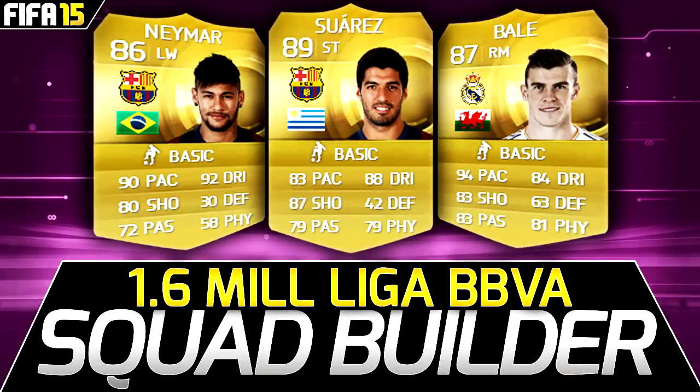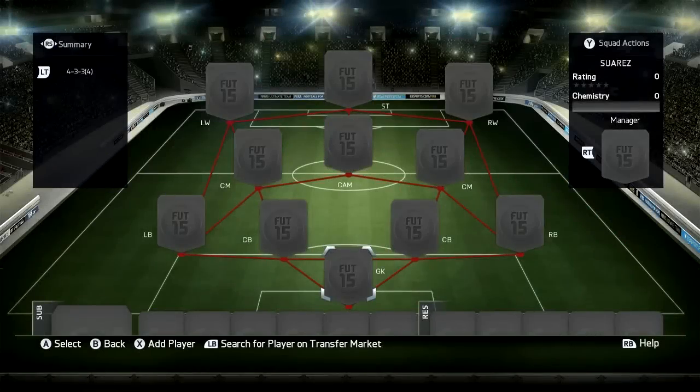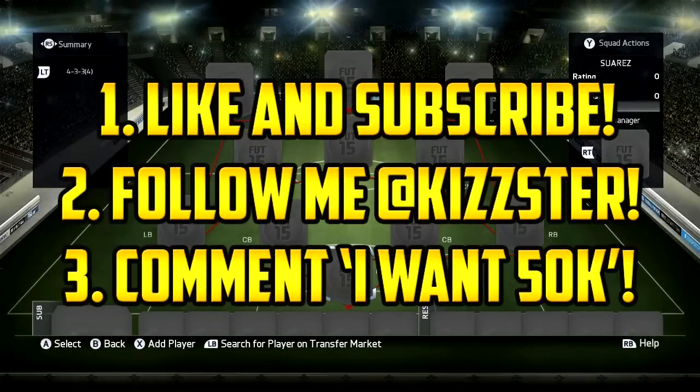Yo guys, what's going on? It's KIZ here and today we have a sick 1.6 million coins Liga BVA squad builder featuring Suarez, Bale and Neymar. So let's get right into this squad builder. But firstly, if you want to win 50,000 ultimate team coins, follow these three simple rules on your screen right now or look down below in the description. The winner will be either inboxed on YouTube or messaged on Twitter.